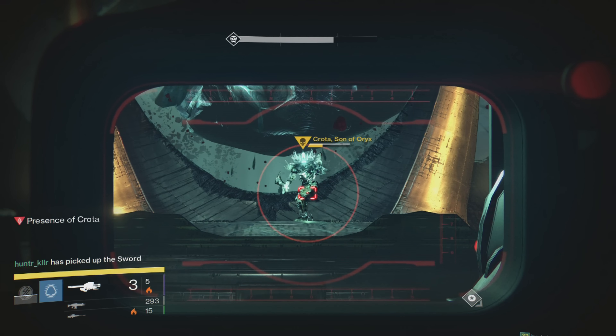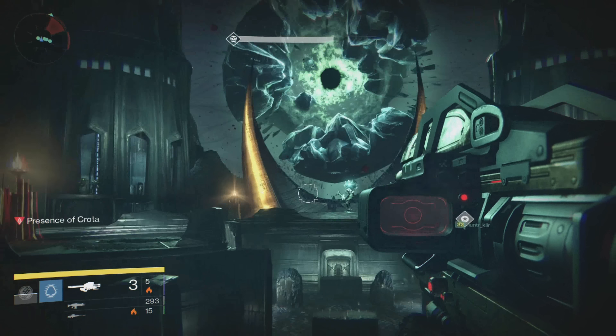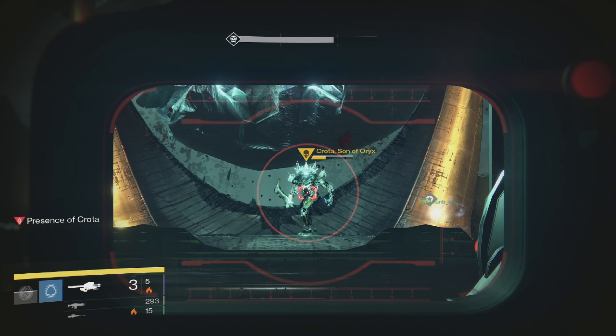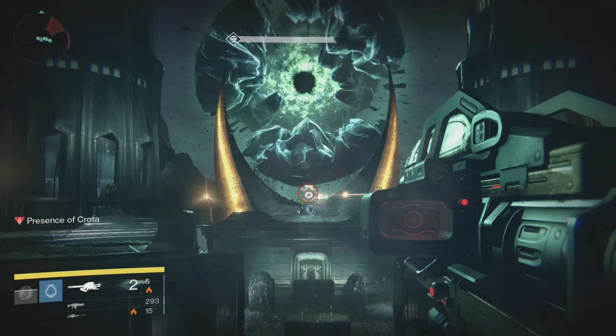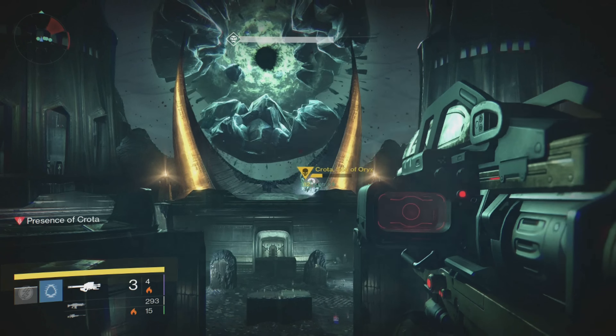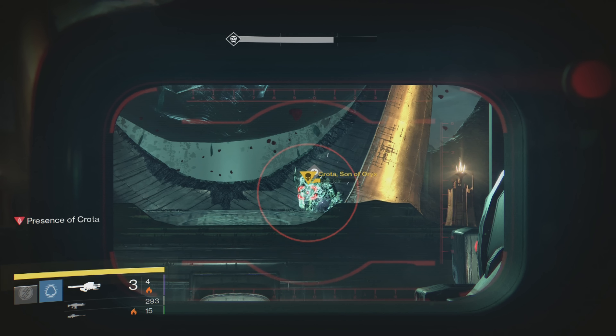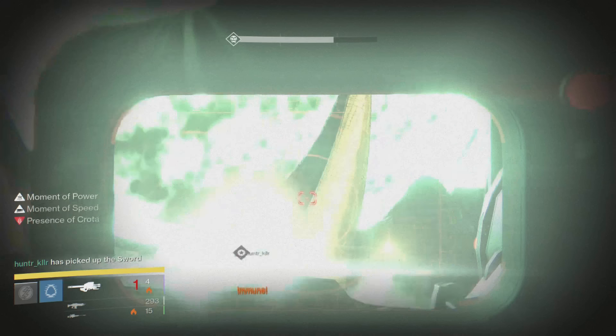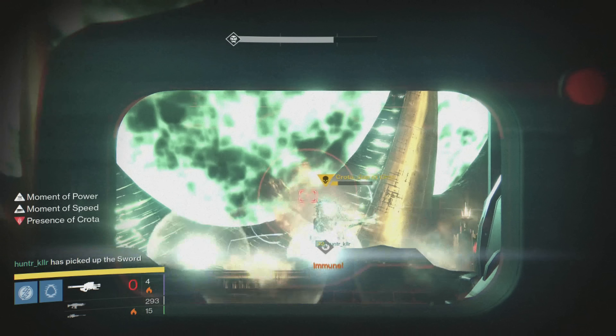Another tip for the Blade Dancer: when you hit Crota with the sword, drop the sword with Y or Triangle and then melee to go invisible — make sure you have that perk equipped. Then pick the sword back up. The boomers won't shoot at you as long as you're invisible. You go invisible by crouching before you jump up there.